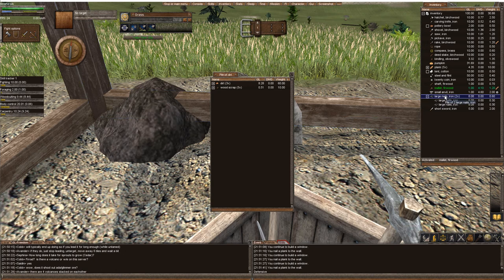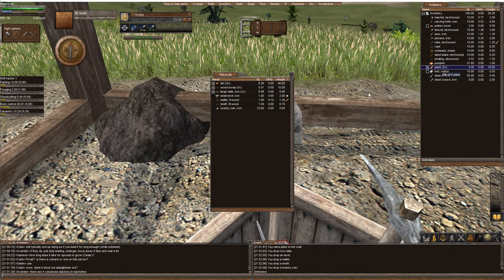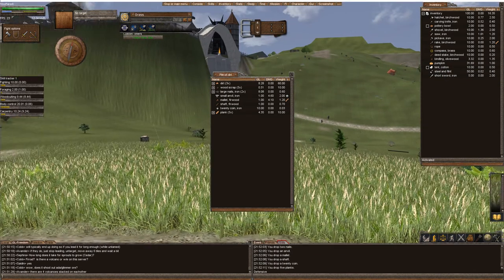Feel free — I'm going to drop these nails, I'm going to drop this anvil, I'm going to drop everything inside this little house. Feel free to come and use it at your discretion and enjoy.